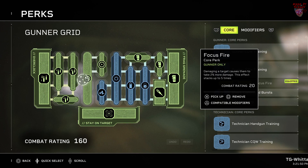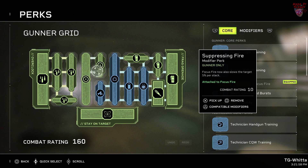The Xenos will be on the elevator to hell going down. To finish off the grid, I'm using Focus Fire, which means damaging a target causes them to take 2% more damage, stacking five times to 10%, and Suppressing Fire, which slows the target by 5% per stack of Focus Fire.